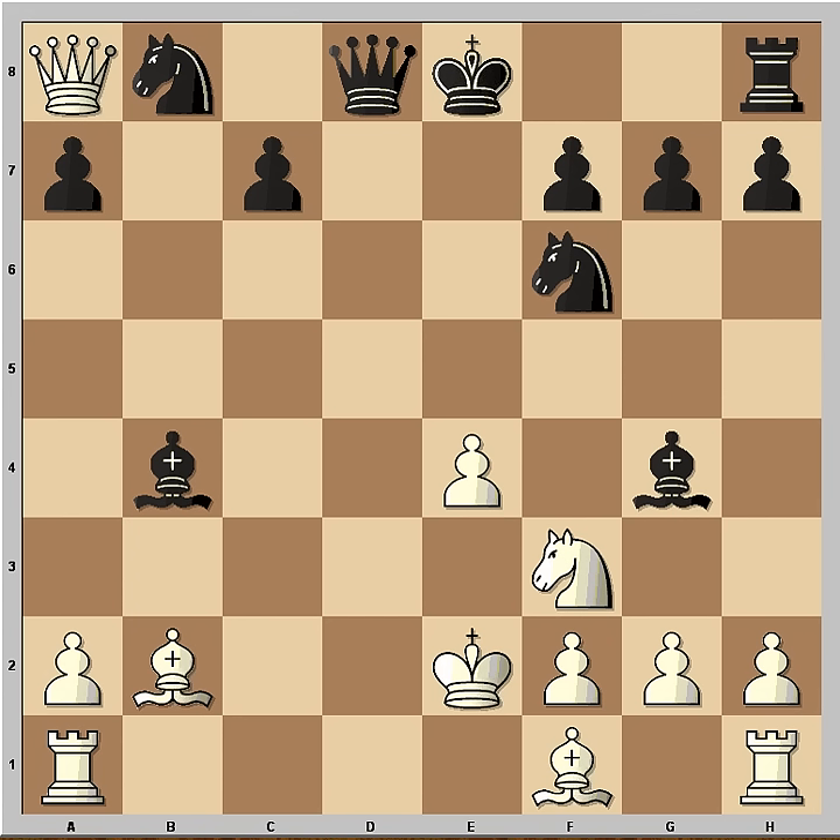Can you see the checkmate? Black played Qe2, checkmate. The Knight can't take it because it's pinned. White was punished for taking the poisoned pawn, capturing the rook, and neglecting the safety of his own King.